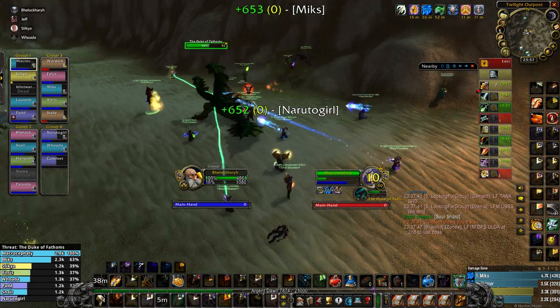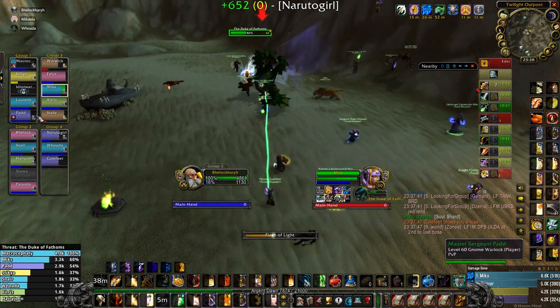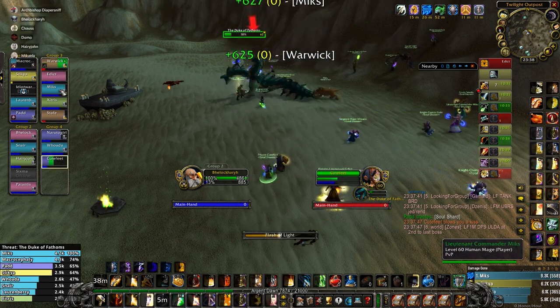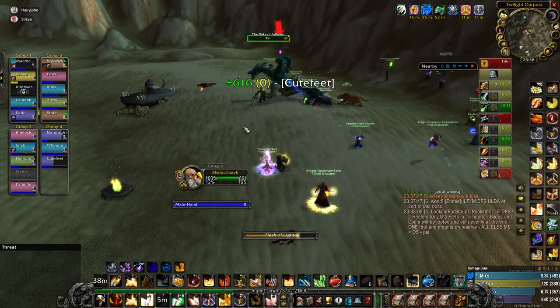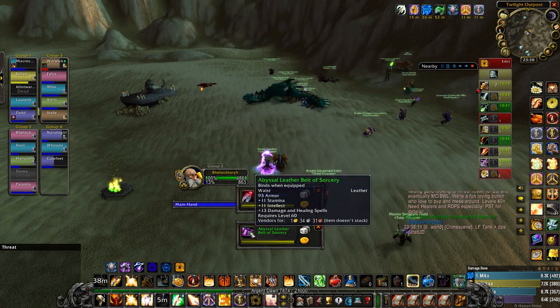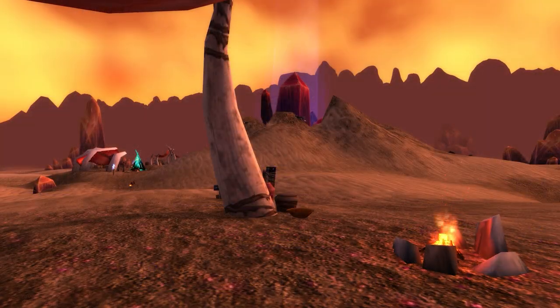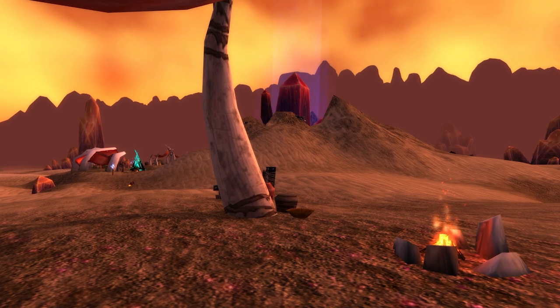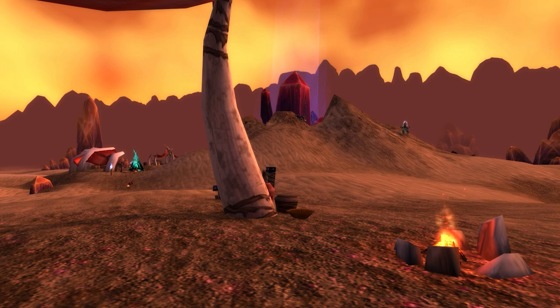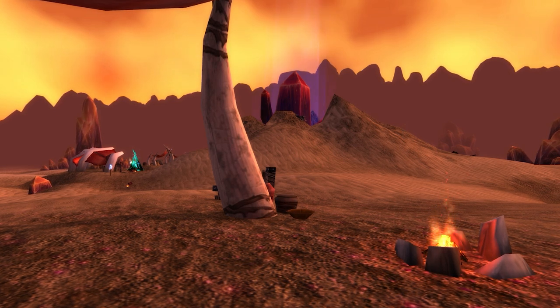The dukes that you will summon have a chance to drop some solid blue items that can be sold for up to 200 to 300 gold on their own, which is why you will want to help your guildies summoning as many of them as possible. This is pretty much what you will be doing for a while, until somebody reaches Revered — and once they do, that is when the fun really starts.